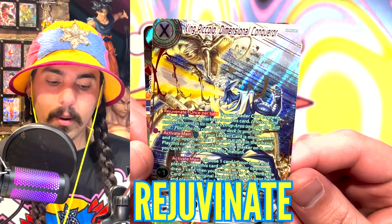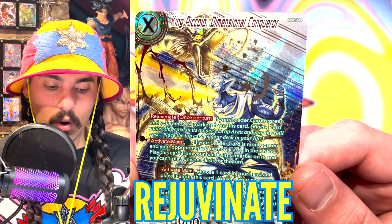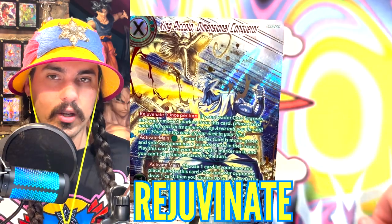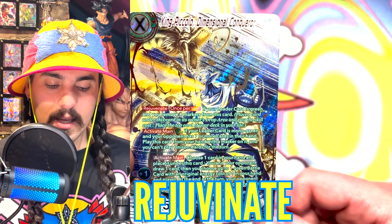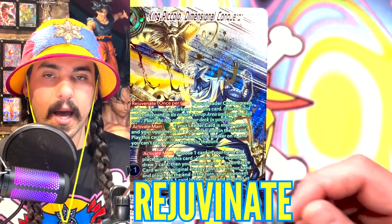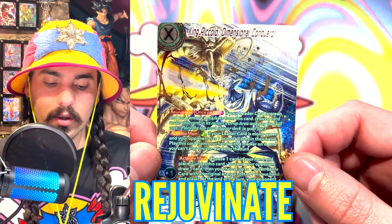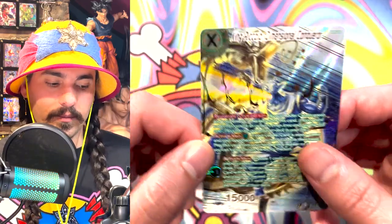Rejuvenate is a skill that allows you to put the top card of your deck in your life area. Once per turn, if your leader card is green and you remove four markers from this card, you have to take a card from underneath this card and place it in your drop area — that will allow you to take the top card of your deck and put it in your life area. Generally when you activate Rejuvenate, you choose one unison in your hand, place it underneath the unison once per turn — this adds a marker to the unison. So you can manage markers and life recovery in combination.